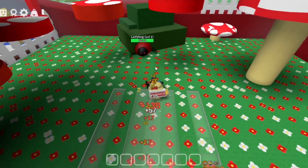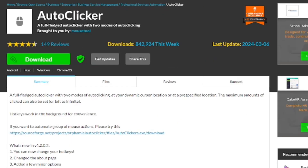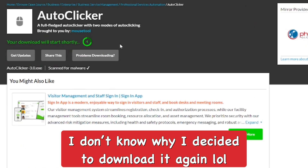Now you want to go ahead and get this auto clicker software, which is awesome. I've used this many times and covered it in a tutorial in the past — it's still up to date and completely free to use. You can download it using the link in the description below, which will take you to this page.